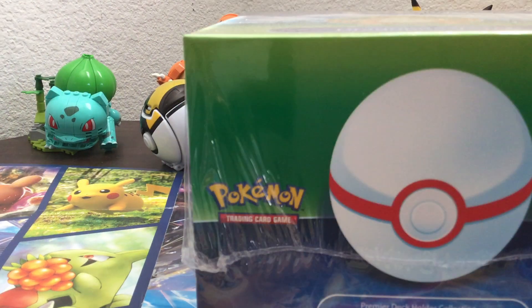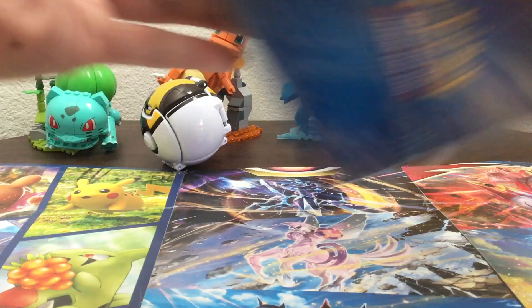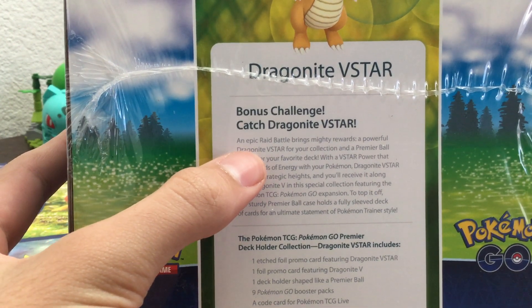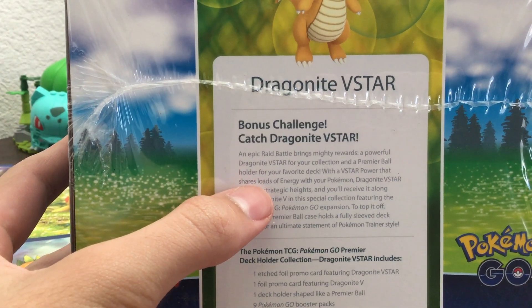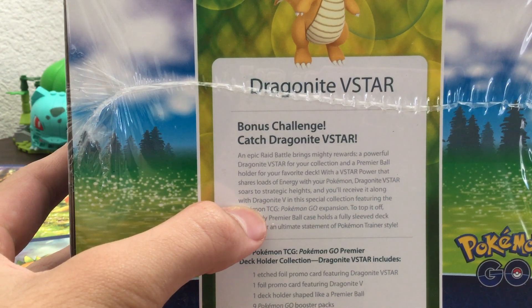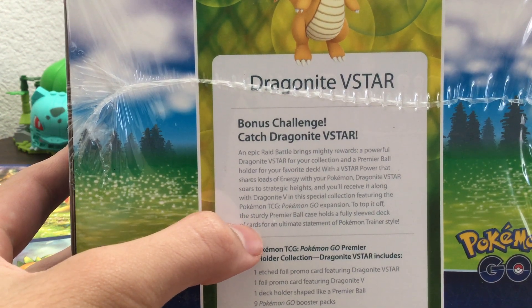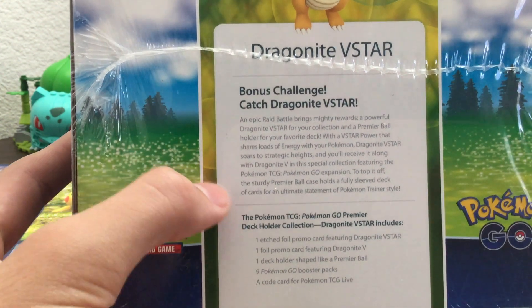Let's see the contents, shall we? Dragonite V-Star Premium Deck Holder Collection — it's awesome. Dragonite V-Star bonus challenge: catch Dragonite V-Star, an epic raid battle brings mighty rewards, a powerful Dragonite V-Star for your collection, and a premium ball holder for your favorite deck. With a V-Star power that shares loads of energy with your Pokemon, Dragonite V-Star soars to strategic heights, and you'll receive it along with Dragonite V in this special collection featuring the Pokemon TCG Pokemon Go expansion. To top it off, the sturdy premium ball case holds a fully sleeved deck of cards for an ultimate statement of Pokemon Trainer style.